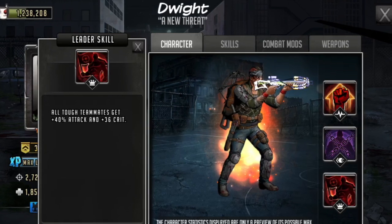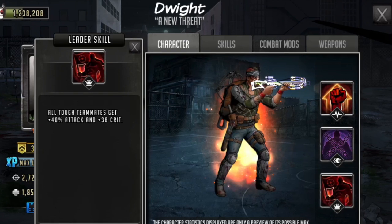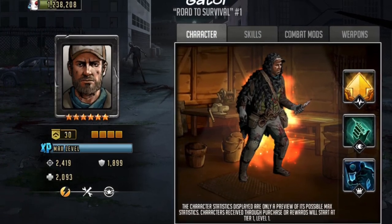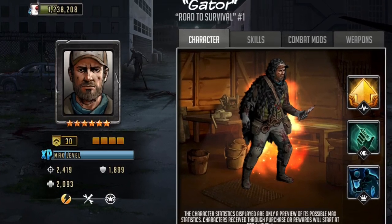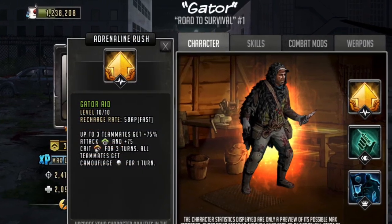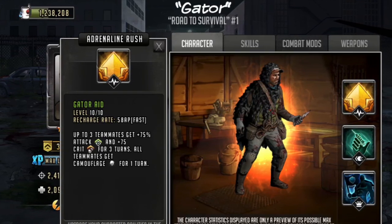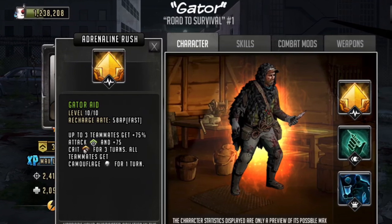I believe there are other six-star generation one and generation two characters that could still be sold for a reduced rate — $5 or $10. A character like Gator, for example — Gator to me is a great character to use in survival road. He has camouflage on his rush, and he can also increase the attack and crit chance of three teammates for three turns. The camouflage is really nice against walkers because if your team is camouflaged, the walkers can't see you, which means they won't move for that turn.